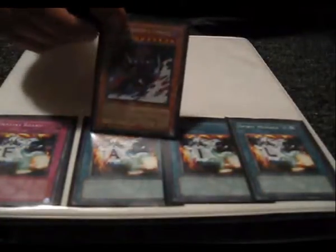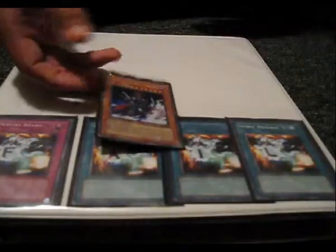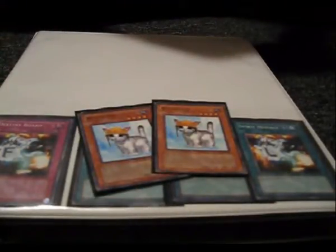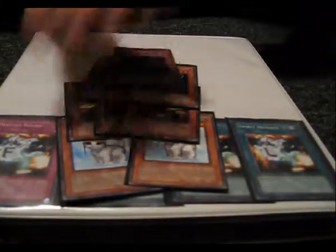Gorz is really good in this format. If I get attacked directly, I can just drop him with the token — free monster. Two Rescue Cats, three Xaver Aerbellums, two Death Koalas, and Neospatian Dark Panther — the basic cat — the Synchro Cat Engine.